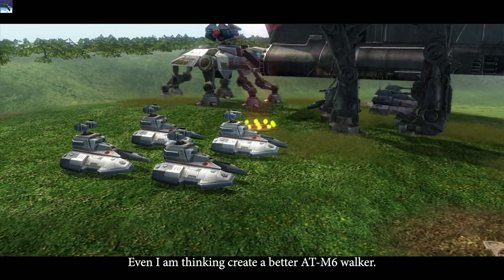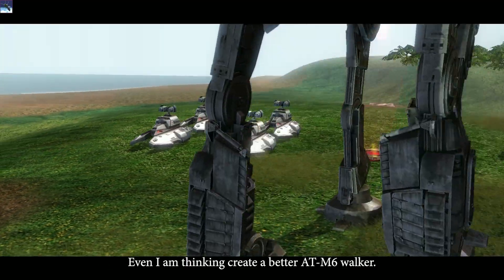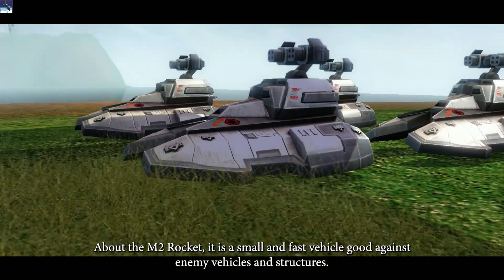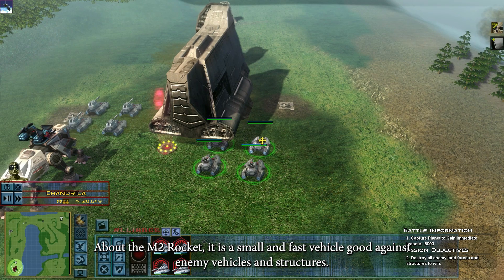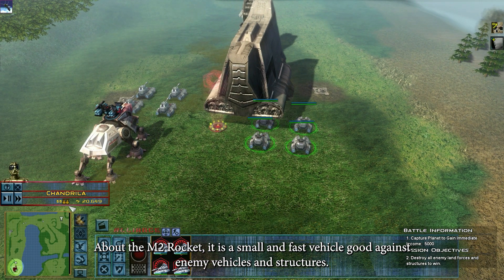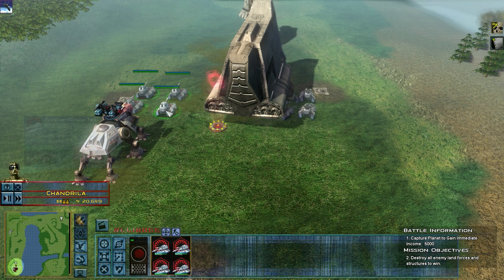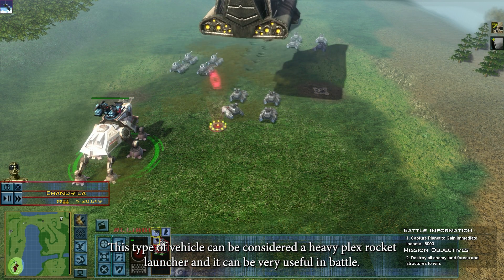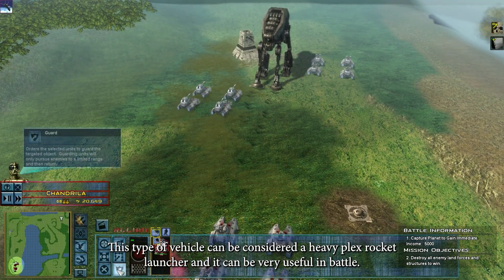Even Atitian thinking to create a better ATN-6 Wildcard. About the N2 Rocket, it is a small and fast vehicle used against enemy vehicles and structures. This type of vehicle can be considered a heavy rocket launcher, and it can be very useful in battle.